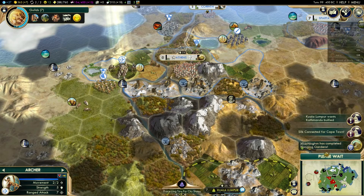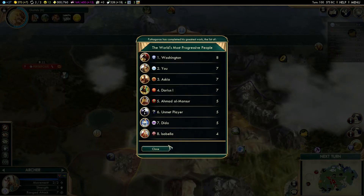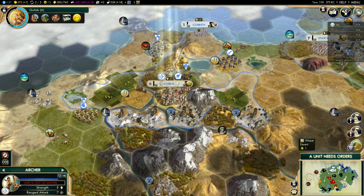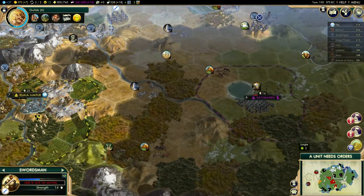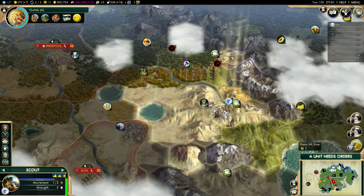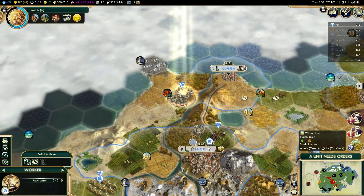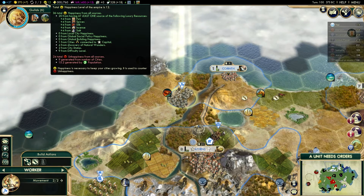Washington's completed the Hanging Gardens — not a major problem because I wasn't really going for that. It's actually Carthage attacking Kathmandu, which I thought it was. To be honest, I don't really want to have to go to war with anybody, but Carthage does have a habit of taking over city-states. We shall have to deal with them. We have our silk connected — that's actually very good for us because we've now got silk and incense, which has really helped with the happiness issue.